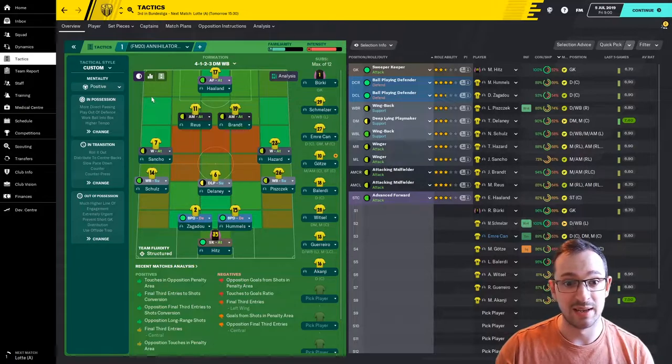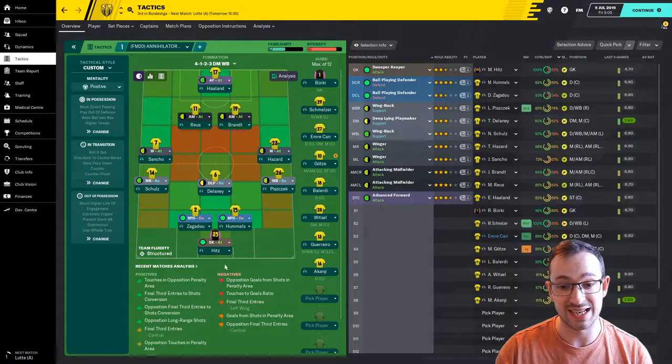Now, as you can see from the tactic — positive mentality. Pretty strange. Most of the tactics I bring on are always attacking, so it's nice to see a positive there. You have an advanced forward, two attacking midfielders in the attack position, two wingers in the attack position, two wing backs in support, a deep line playmaker in support, two ball playing defenders in defend, and a sweeper keeper in the attack. That sweeper keeper is going to be like Manuel Neuer, getting the forward plays started.